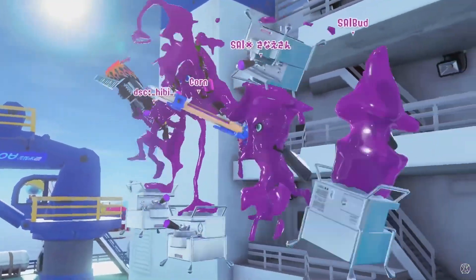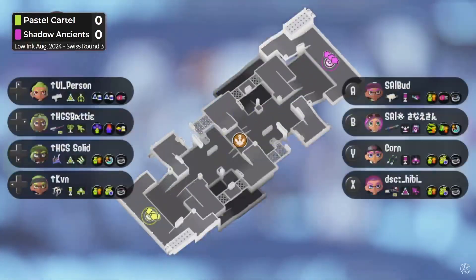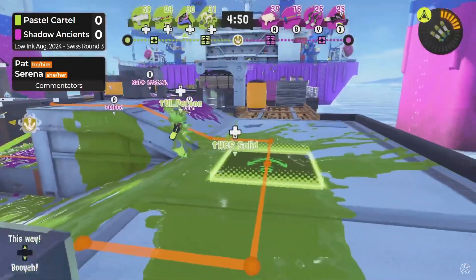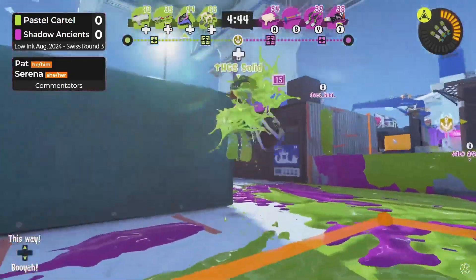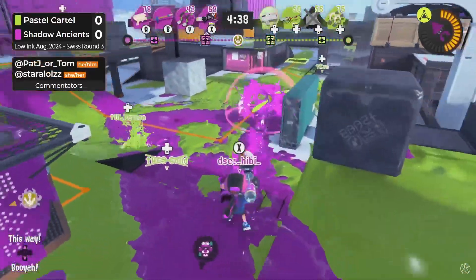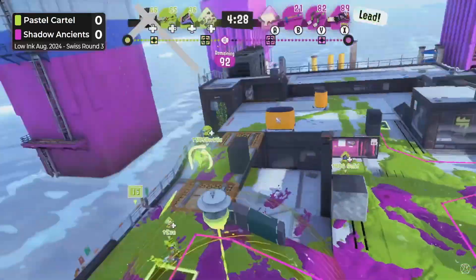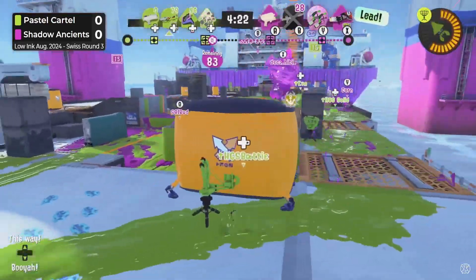We will be seeing an E-liter on this map — the custom E-liter, the Kraken one — which is going to be very exciting to watch. Also a Junior instead of a Zap, so they will not have any cooler options, with two fairly standard other weapons in Dualies and Slosher. On the other side, we do see a more traditional comp with cooler, Dualies, Range Blaster, and Slosher here, and it's seeming to work out as they are moving up early finding picks.